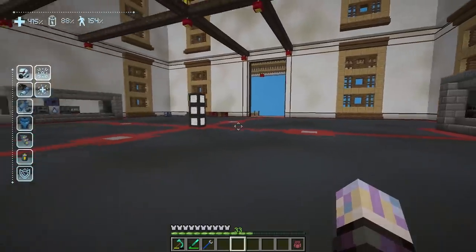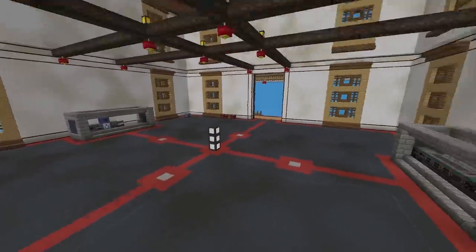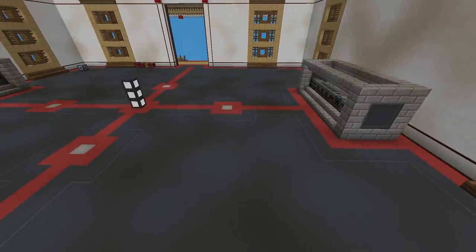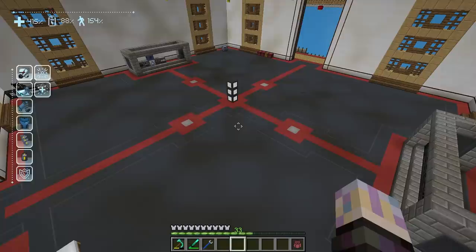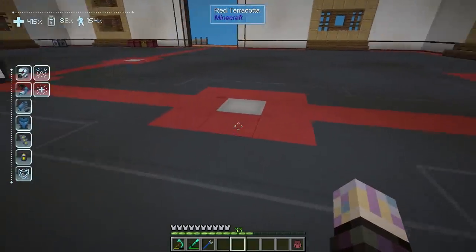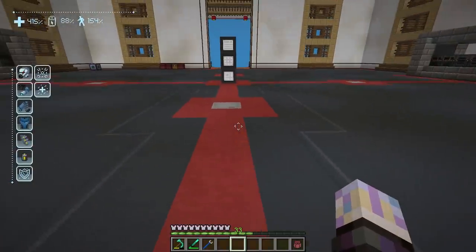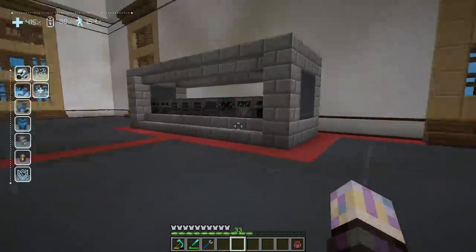In between episodes I did a little bit of work, so let's look at our floor real quick. I kind of made it a little more fancy — I want to keep it simple but do a little more with it. All I really did was add a little more red terracotta than the gray concrete, which makes it look kind of inlaid. Pretty happy with how it turned out.